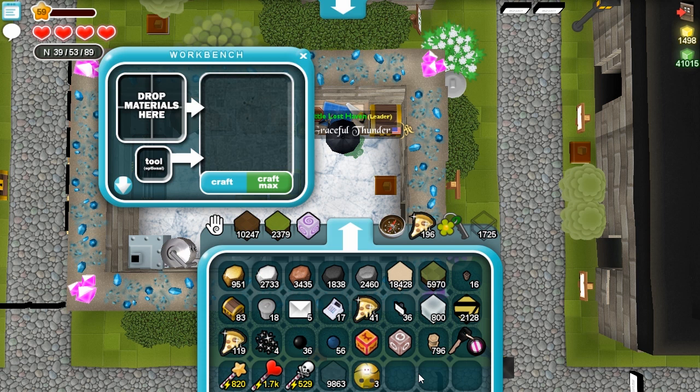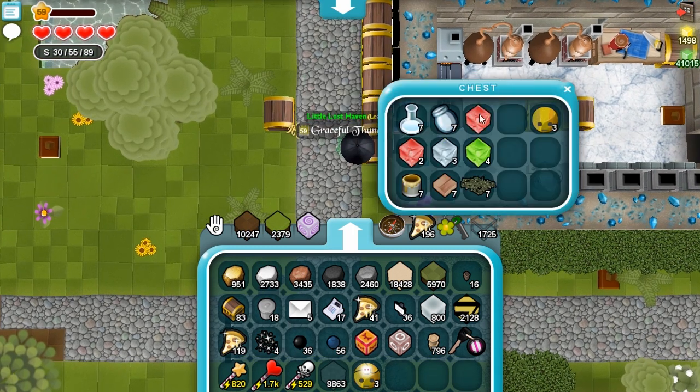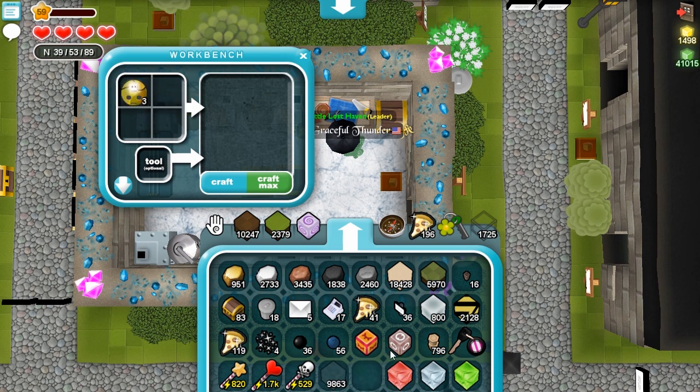You need one life force and one mask to make a basic sentry, and we're making three of those. You also need a gem — depending on what kind of sentry you want, you choose what kind of gem. We're making one of each kind. You can make a Friend Sentry with one basic sentry and one ruby, a Personal Sentry with a diamond, and a Password Sentry with an emerald.